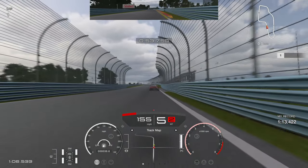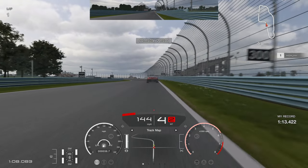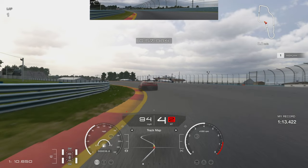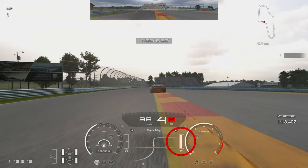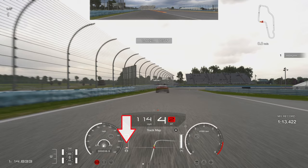Just be careful on the exit not to get on the throttle too early — I got a fraction too early there and lost maybe a tenth. For the next braking zone, use the end of that little bit of tarmac on the right as a braking reference — brake dead at the end of it. Down to fourth gear, rotate the car into this left hand corner. It's quite a fast-paced corner, stay in fourth gear. Let the car get close to the curb and start putting the throttle in once you feel the grip there.